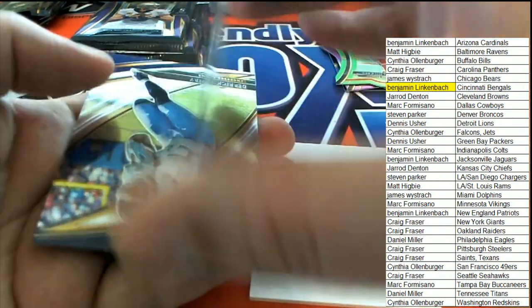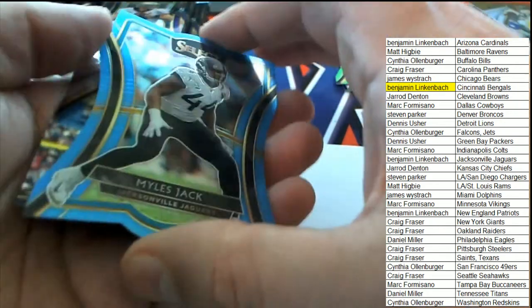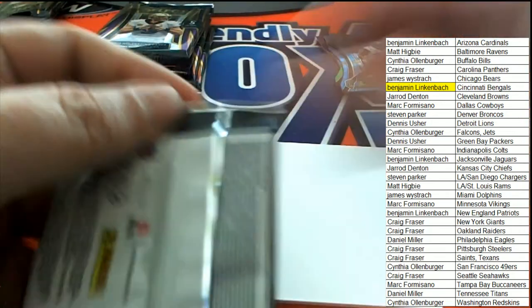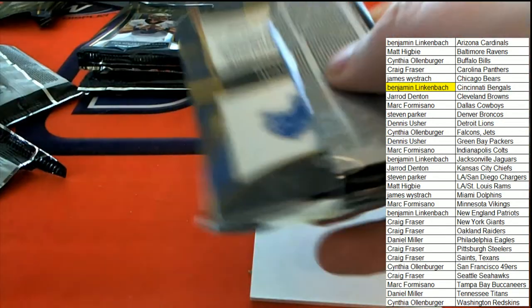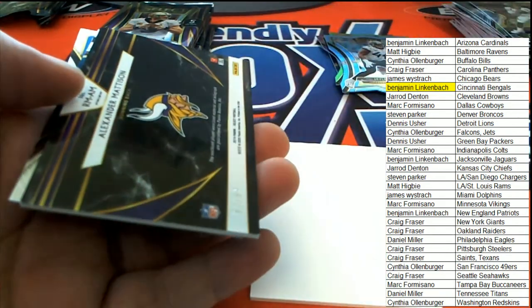A Miles Jack pops loose, numbered to 99 - a lot of low-numbered stuff in this box. Number to 99 on the Miles Jack for Jacksonville. Benjamin L's hit - Drew Lock rookie, Josh Jacobs rookie.